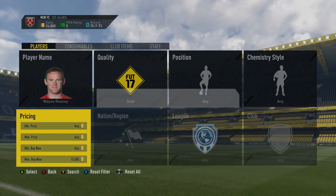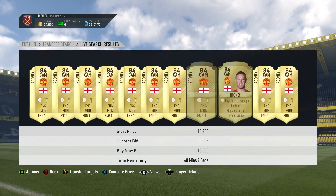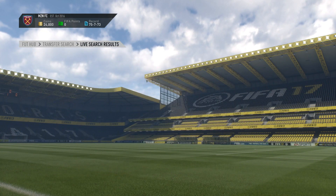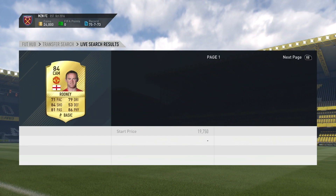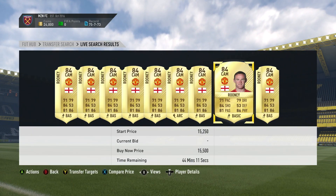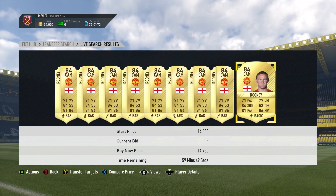What you want to do — as you've probably seen in previous videos — is go to transfer targets, press B again, and see if there are any other players. You can spam it quickly and as you can see there's one there going for a cheap price. Some people are just going to list him up to get rid of him. So at 14,750 and lower is what you want, and then just list him up because you'll make 750 coins profit.